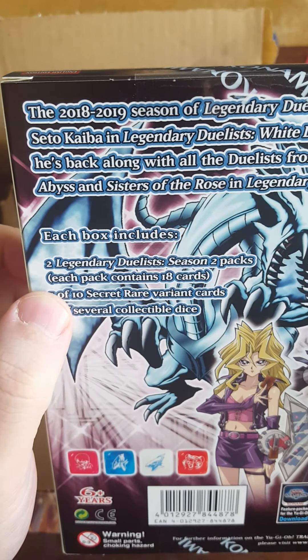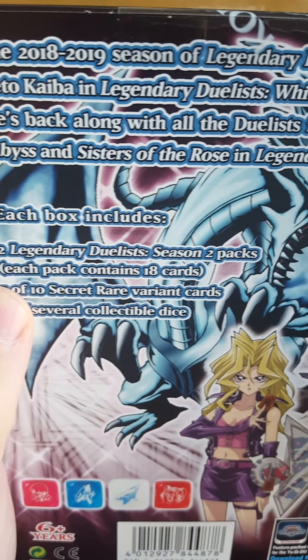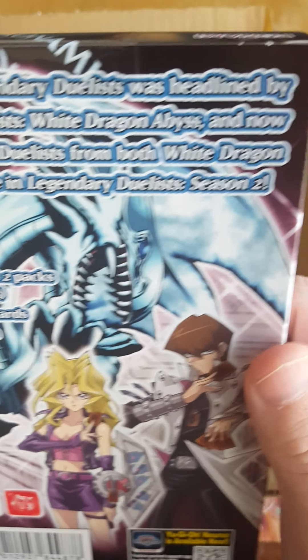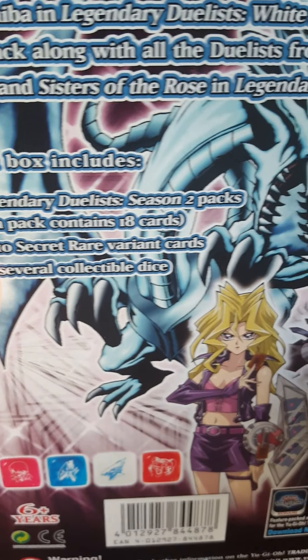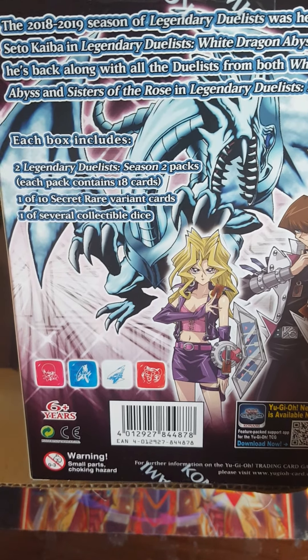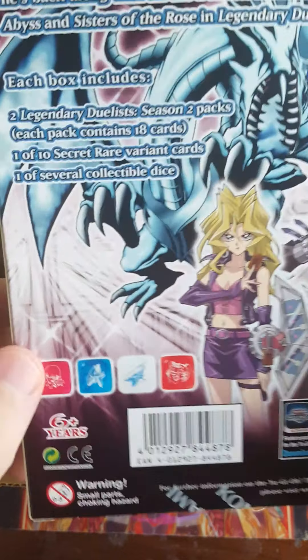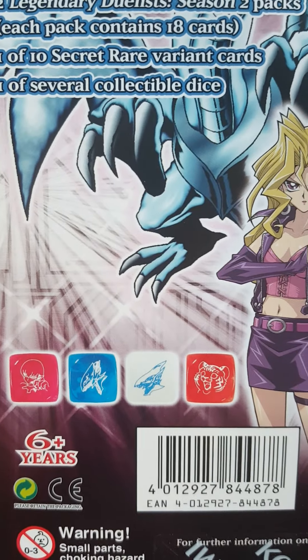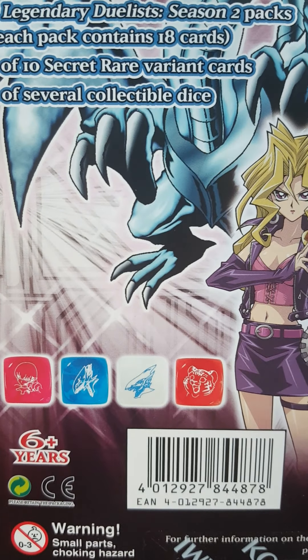Let's just have a look on the back. So this is the 280 million season set. This covers two different sets — it includes Kaiba's Legendary Duelist set as well as Sisters of the Rose. Here's the dice now. Someone did mention there was a fifth one, and I think it's a Harpy, so I've got a Harpy dice.